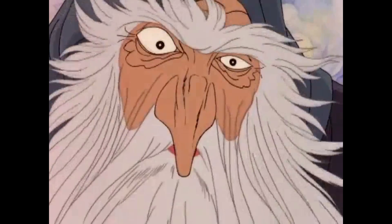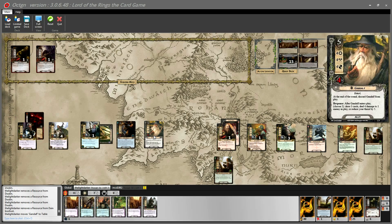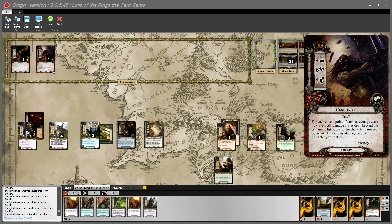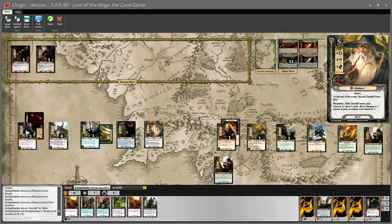Gandalf enters play. For his ability, we decide to drop threat rather than damage the cave troll, since we have two traps in hand that would handle him perfectly. Gandalf drops my threat by five, down to 26. Matthew has enough resources to deal with the cave troll should it come to that. Planning phase done.